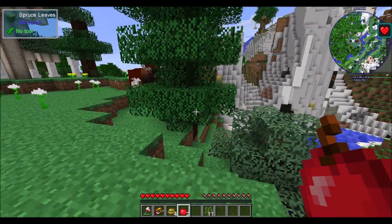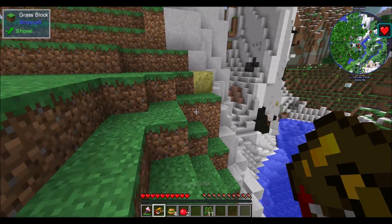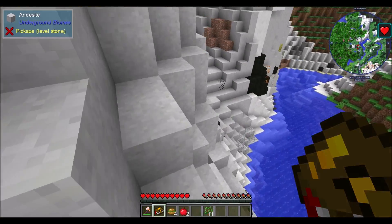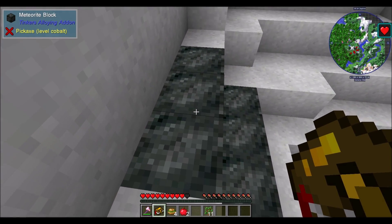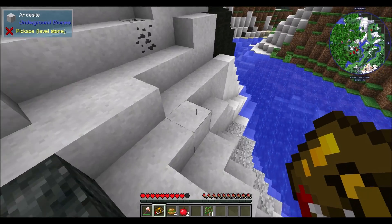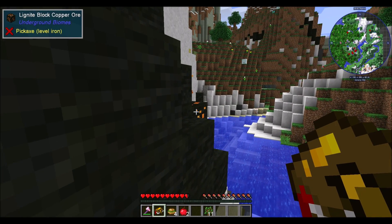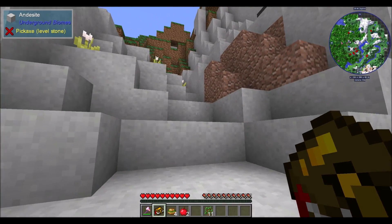What is that ore down there? I see some interesting ores I want to go look at. Sulfur ore — that's cool. Meteorite block, Tinkers Alloying Add-on. Wow, there's a lot of stuff in here I'm not familiar with. Andesite coal ore, Lignite block, copper ore — neat.